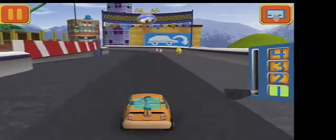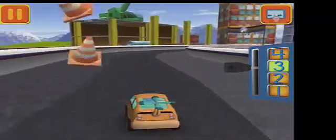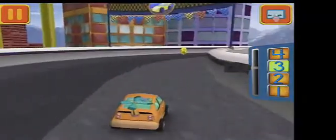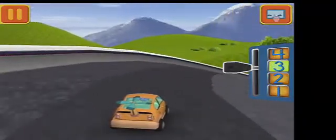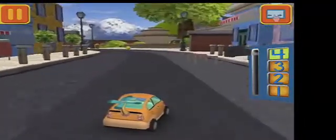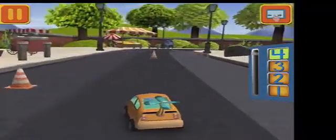Swipe left or right to change lanes. Go right. Great coin collecting, little friend. We're in 30 now. Move this lever to speed up or slow down. Let's go. Let's see how fast we can go - those coins are really going to add up. Tap your car to see it do something cool.